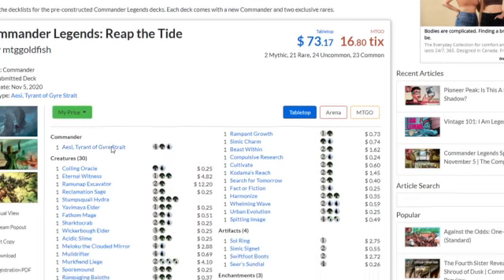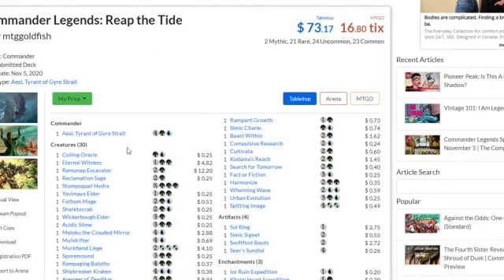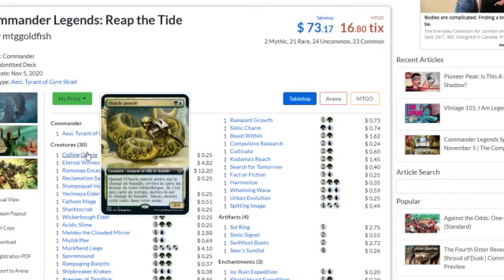The first Commander Legends precon is the Reef of the Tide, with Aesi, Tyrant of Gyre Strait. It's a Landfall deck that was released. You can take this as a Landfall deck — a green-blue Simic — which would be great, with so many new Landfall cards released.